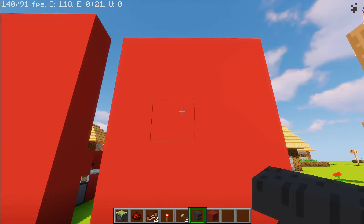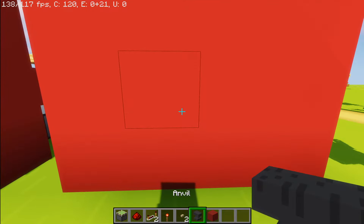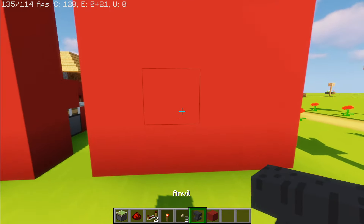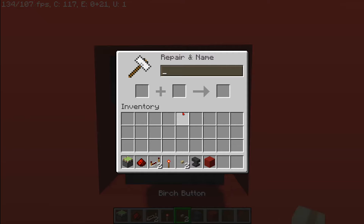Alright, so basically this thing has one requirement: it does need a wall. So make sure somewhere in your base you have a wall to place this Anvil Repletion Station on. I'm gonna choose this wall I built right here out of my block of choice. I want my anvils to be right there, so that is where I'm gonna be enchanting stuff and renaming stuff.